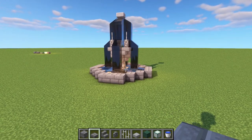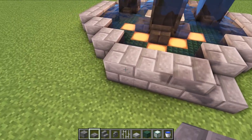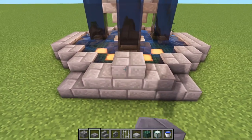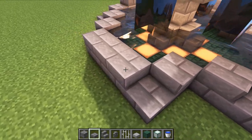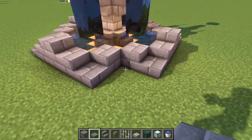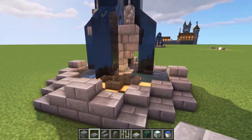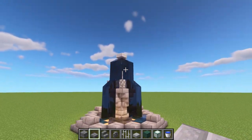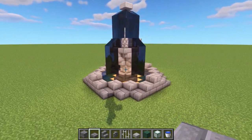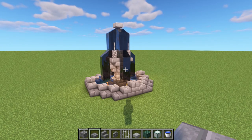Once the water is in place, place a stair on each side and one in the middle, then do that all the way around. Add one in the corners as well to finish smoothing out the look. It's a nice little feature that'll look great anywhere you've got an empty space. That's design number one - let's look at design number two.